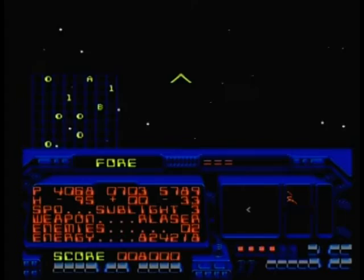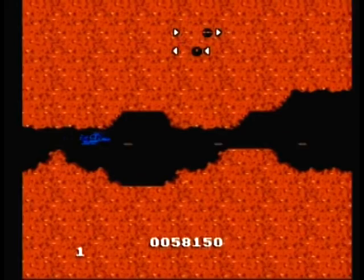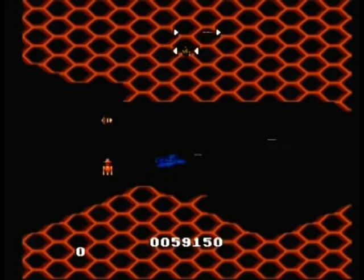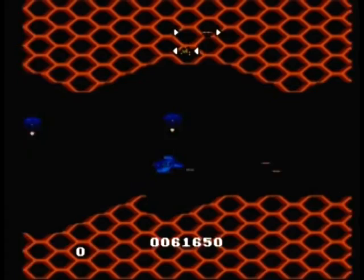Once all enemies are cleared from the sector, you head over to the enemy base where the game shifts to a traditional 2D side-scrolling shooter that's more of a chore to play than any semblance of a true challenge. Navigate the caverns, pick up some upgrades, and reach the end boss. Defeat the boss to clear the level, and then you're back on the space sim portion in a brand new sector with more bad guys, doing the whole thing all over again.